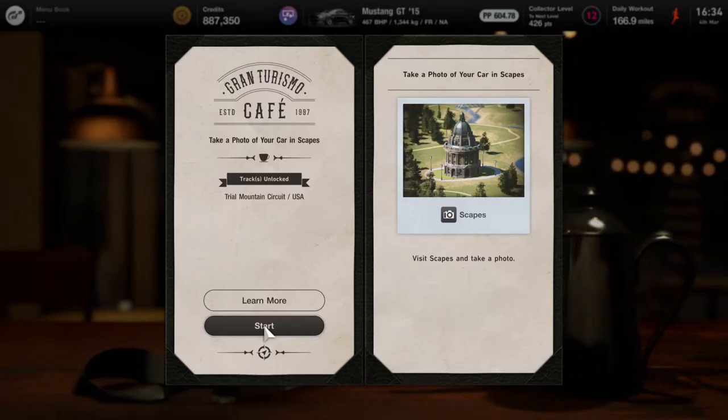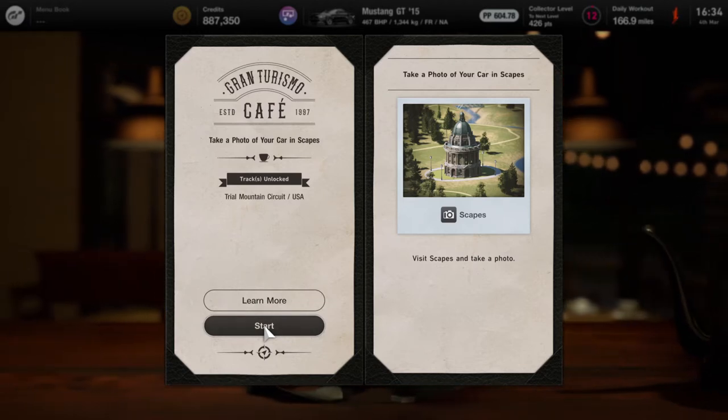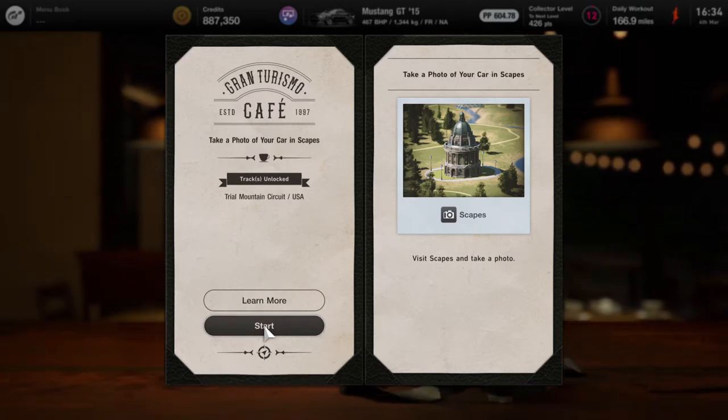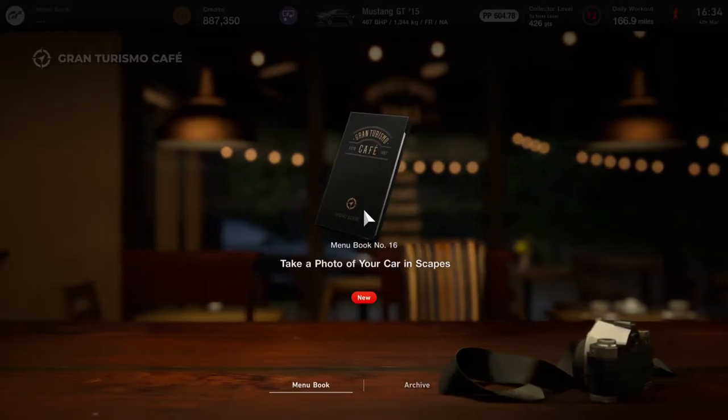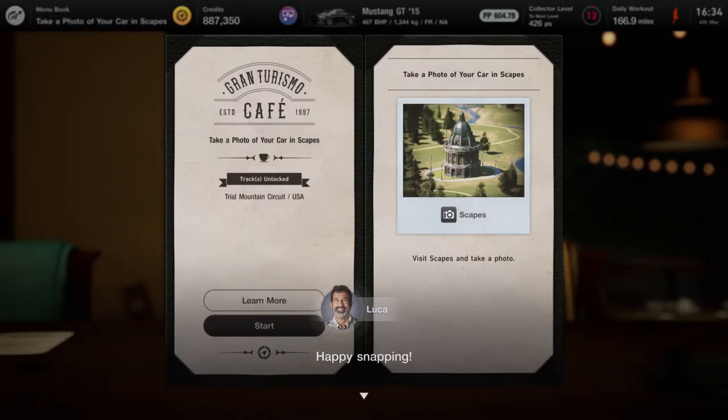What is up guys, Matt from Skullbusters, and today we're on Gran Turismo 7. This is going to be a video on how to unlock Trial Mountain Circuit. This is menu number six, it's number 16. You're going to start, head over to Scapes, take a photo, and that's pretty much it.